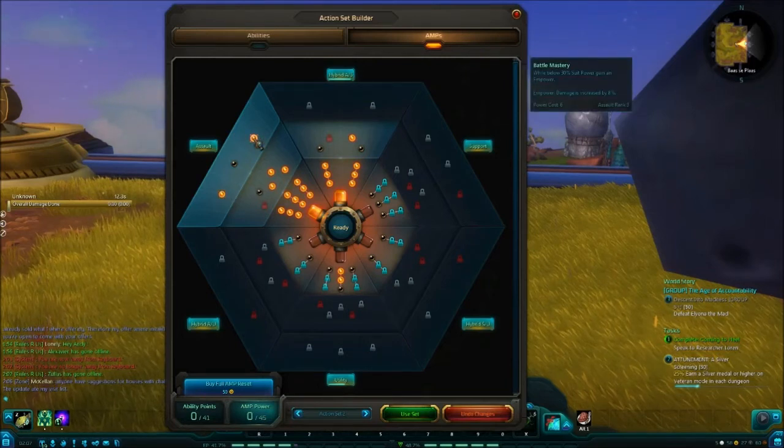Then Battle Mastery — when you're below 30% suit power, you gain 8% damage. Very good, because you're gonna be using your suit power so much, there will be times you're under 30%, and then you do that little bit of extra damage to keep your damage stable.